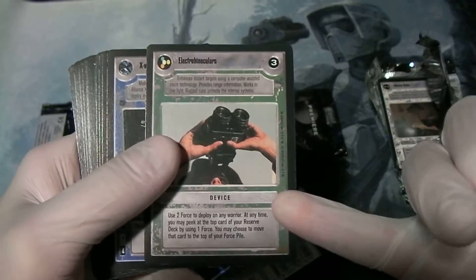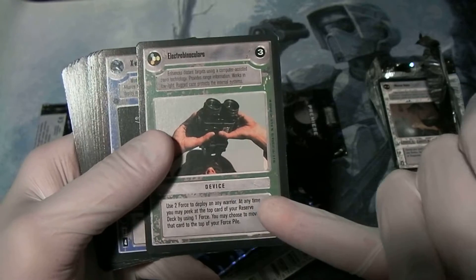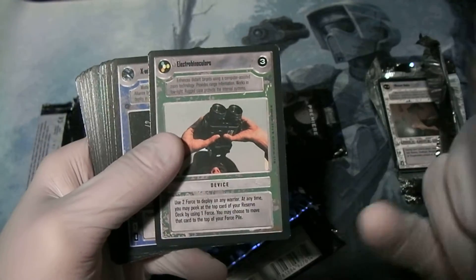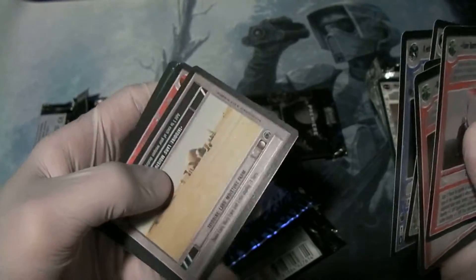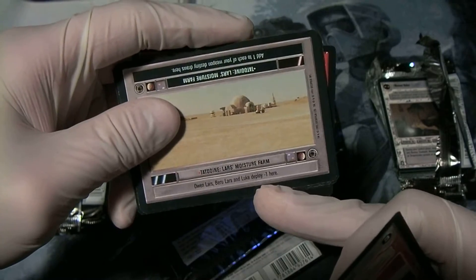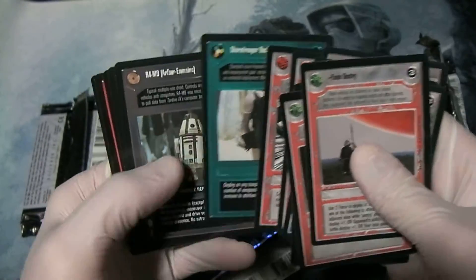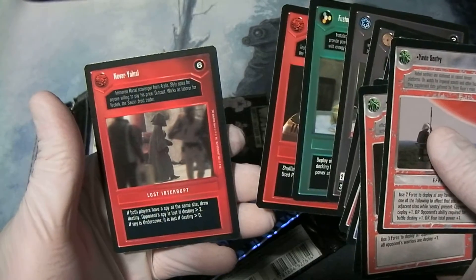Now, Electro-Binoculars — this was actually a misprint in the Premier Black Border set. It says use two-force to deploy on any warrior, at any time you may peek at the top of your card. The revised one is supposed to be: use one-force to deploy, use two-force to peek. Because obviously the way it's written here is much more powerful. And here's another error card — Owen, Beru, and Lucre all deploy minus one here. The reason that's an error is because Owen deploys for free to the Lars Moisture Farm. Hyper Escape, Stormtrooper Backpack, R4-M9, Death Star Trooper, and Navar Yalnal.